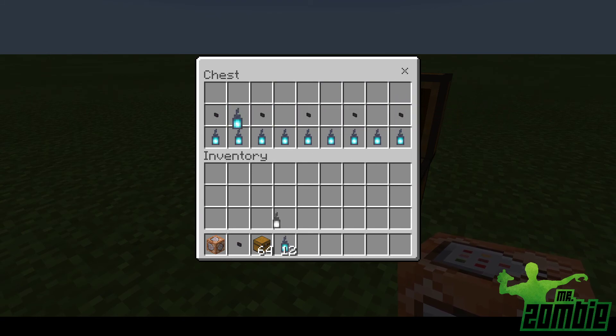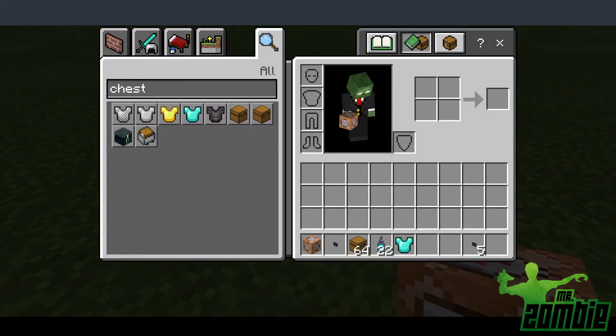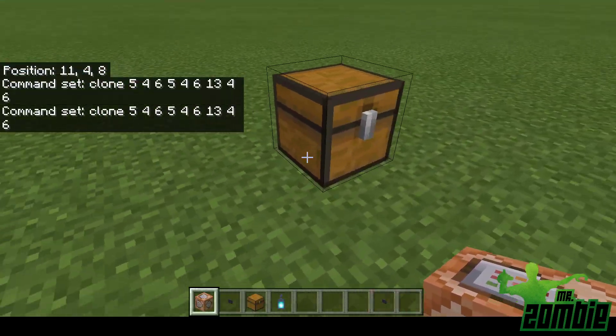Let's take everything out of here. Let's say you're selling some diamond armor — there you go, it'll automatically clone it to this one.